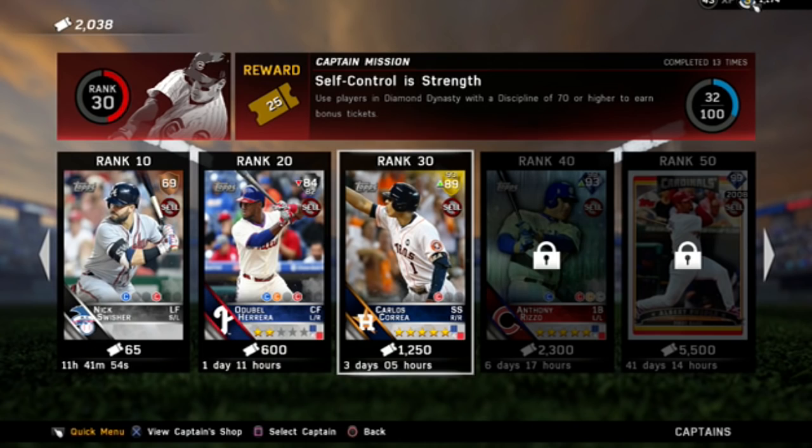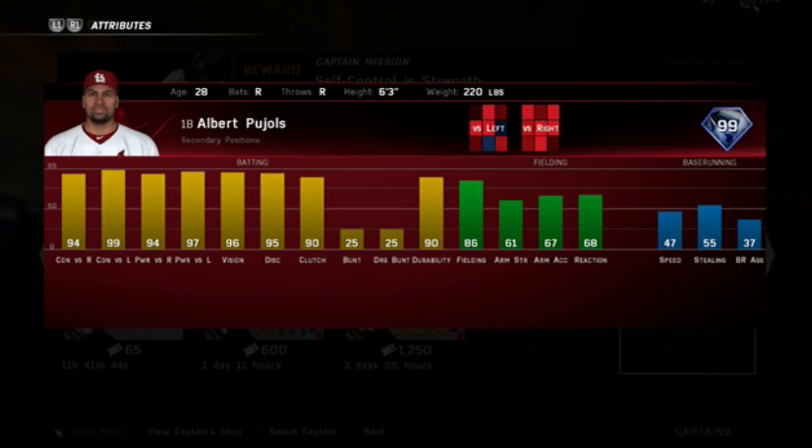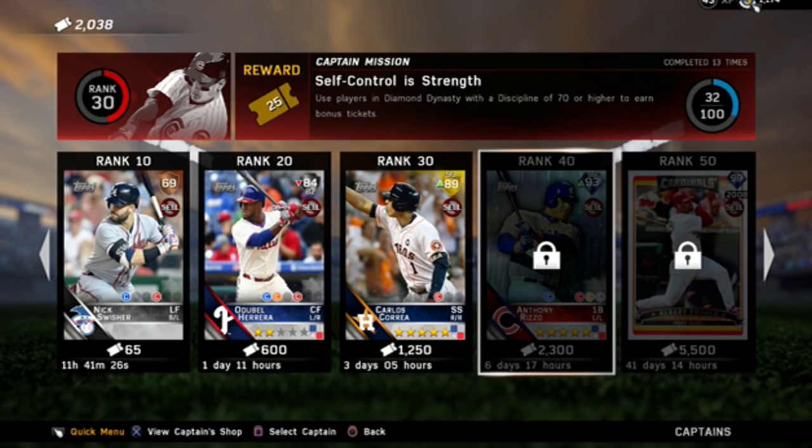Oh my gosh — Carlos Correa there, we might have to pick him up, but I don't want to use all the tickets. Anthony Rizzo — he's been in there before. But then how about 99 Albert Pujols? Look at those stats: 94 contact versus right, 99 contact versus left, 94 power versus right, 97 power versus left, 96 vision, 95 discipline, 95 clutch. That is at least a 105 overall rated card. We are definitely going to be grinding — using players with 70 discipline or higher.